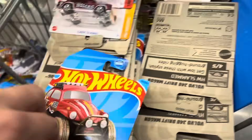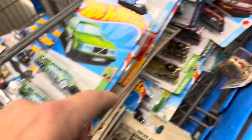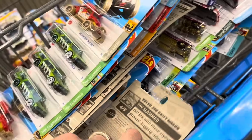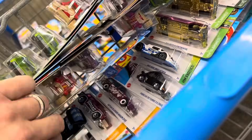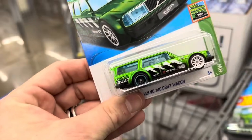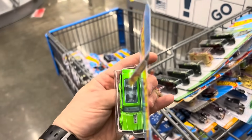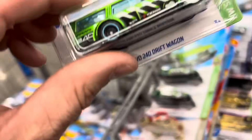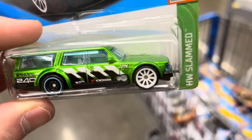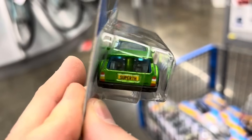We found lots of Baja bugs - more than any one person would need - and lots of Volvos. We did find something... oh my god, here it is! I put it in the mix. There it is - we found the super treasure hunt! It had a bend in it - silly dump bin, look what you did. But it's okay because it's for my personal collection, so it'll go in a protector. There's the Volvo 240 Drift Wagon super treasure hunt - very cool!